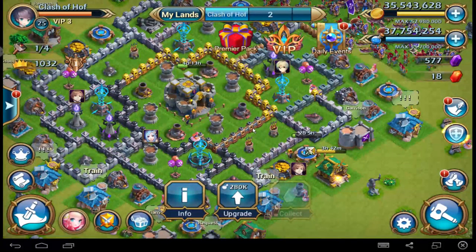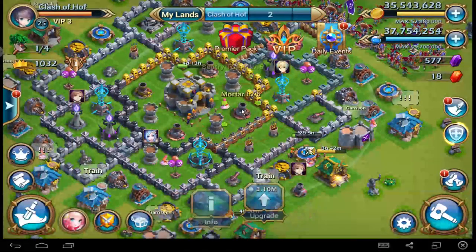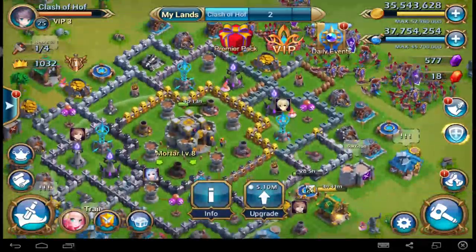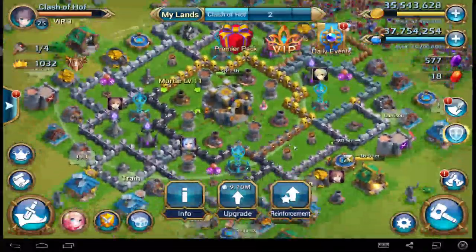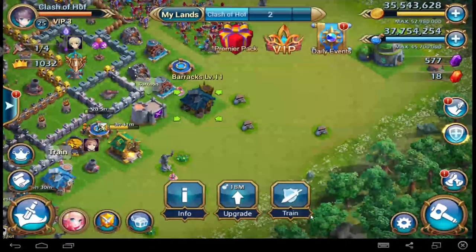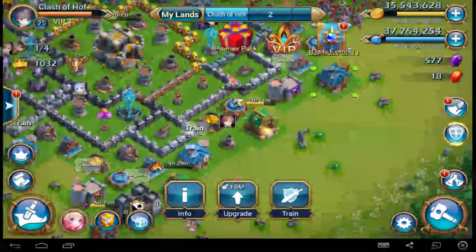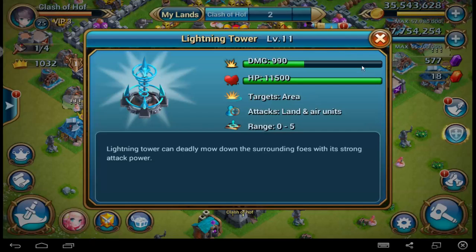Tip number 5 — don't try to upgrade walls too early. Wall level 12 in this game is okay, but it's better to upgrade your towers. We have a murder tower level 6 — 5000 hit points, 420 damage. And look at level 11 — murder tower has 9000 hit points and 770 damage. The tower can get a lot of hit points at a low level. With 770 damage, for example, a giant golem takes only 2 or 3 hits to kill. You can kill 10 or 20 giant golems staying in the same ground.